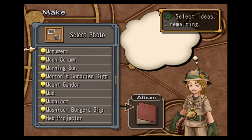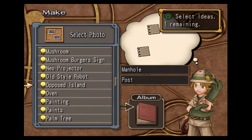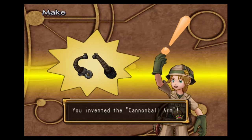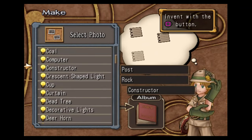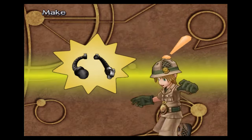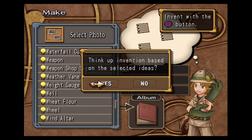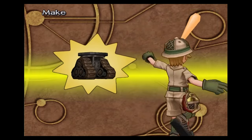Next we're going to grab the manhole, the post, and the old style robot. This will get us the cannonball arm one. Next we're going to do the post, grab a rock, and then get the constructor. This will get us the cannonball arm two. Next we're going to make the caterpillar — you need car, cart, and the wheel. And this will make you the caterpillar.